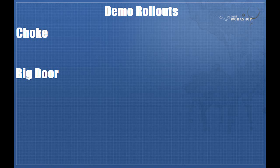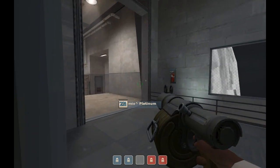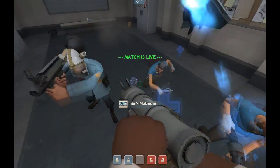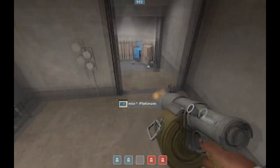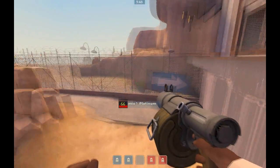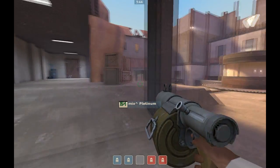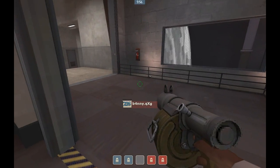I'm going to provide you now with two video examples of these rollouts. This is Platinum showing the choke rollout. You can modify this slightly by doing a little ramp slide off the stairs going into the first jump, but you don't have to do it that way — you can use a second sticky if you really want to. And this is an example of Banny doing the big door rollout.